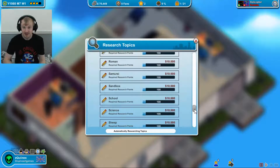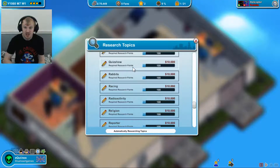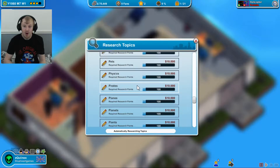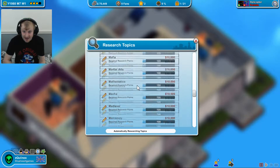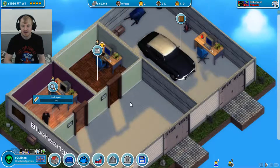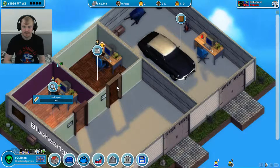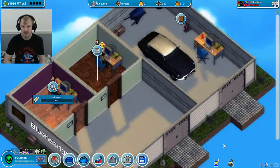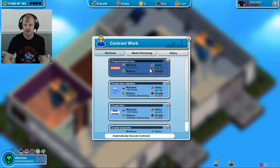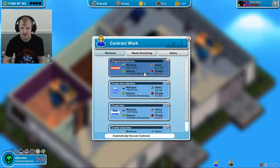Oh my God - radioactivity, racing, rabbits, quiz show, puzzles, prison, predators. What was I looking for? Helicopter - there you go, that's trending. Research that. I'm going to do contract work while I'm waiting because I don't want to do another game until I've got the helicopter research done.